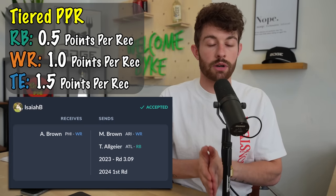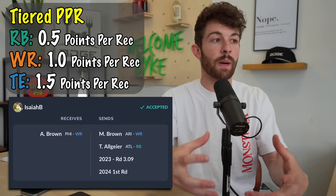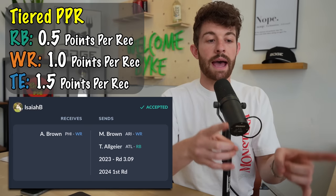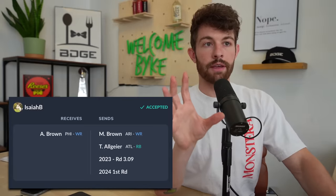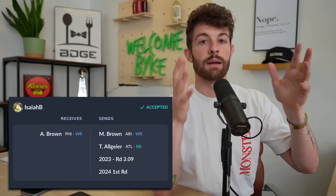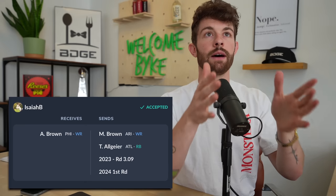Tiered PPR means half PPR for running backs, full PPR for wide receivers, and 1.5 for tight ends. This is a league we started a couple years ago and I absolutely love these scoring settings. If you're starting a new dynasty league I would very highly consider using this. Anytime you see a dynasty trade with a lot of pieces, try to break each piece down individually to get a value for each.